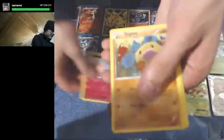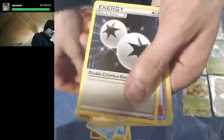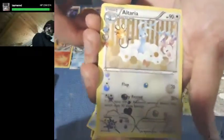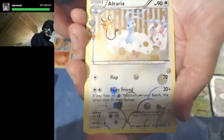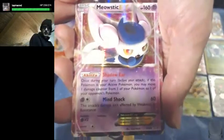We got Fairy, Diglett, Water Energy, Magikarp, Chikorita, Graveler, Double Colorless Energy — the first one of those we've seen — a Reverse Holo Team Flare Grunt, an Altaria from the Radiant Collection — first one of those — and a Meowstic EX, the first one of those we've gotten. Very cool.